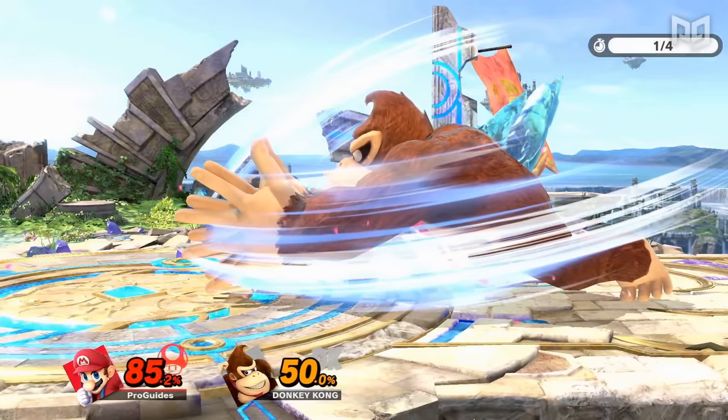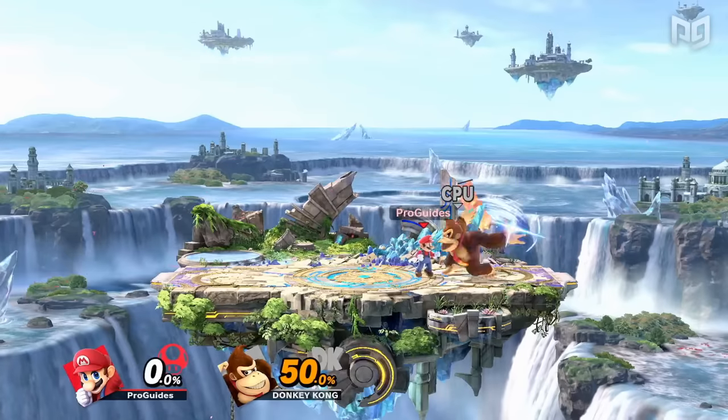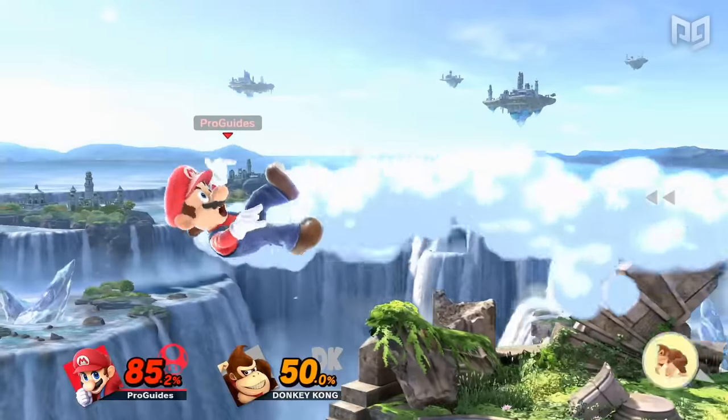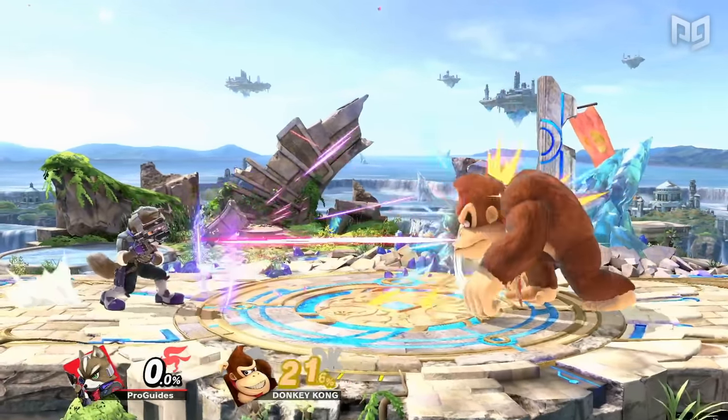Knockback is the process of being launched by an attack after it hits. Like Hit Stun, Knockback scales and increases with percent. While most moves have both Knockback and Hit Stun, some attacks like Fox's Laser have neither, simply applying damage alone.